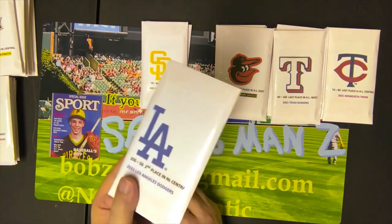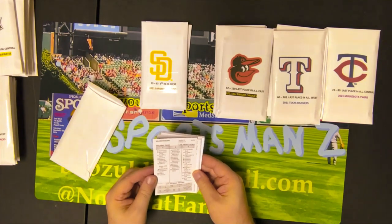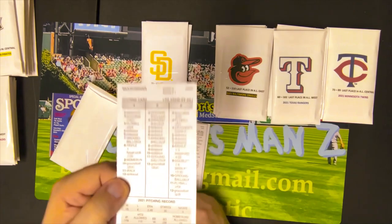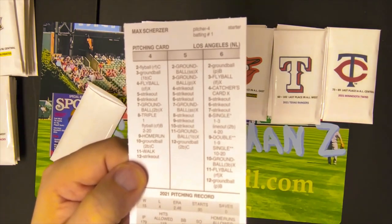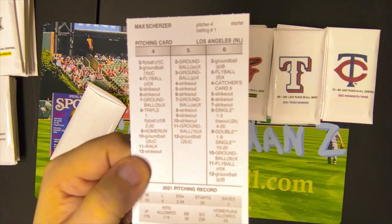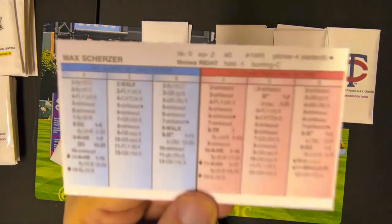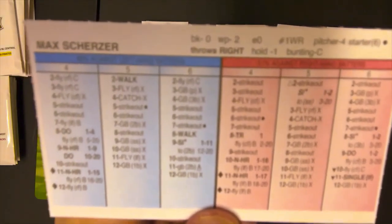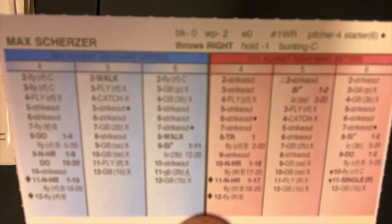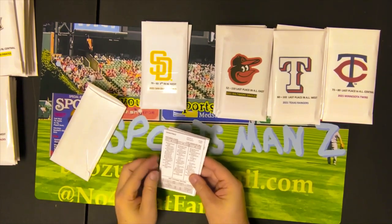Alright, LA — here we go, the LA Dodgers. They probably have quite a few players, including Mr. Max Scherzer — and that's the front of his card, 179 innings pitched, and there's the back of his card. Got to wonder how much longer he can do that.